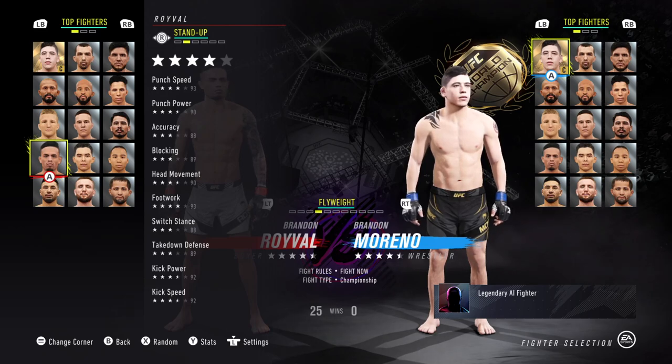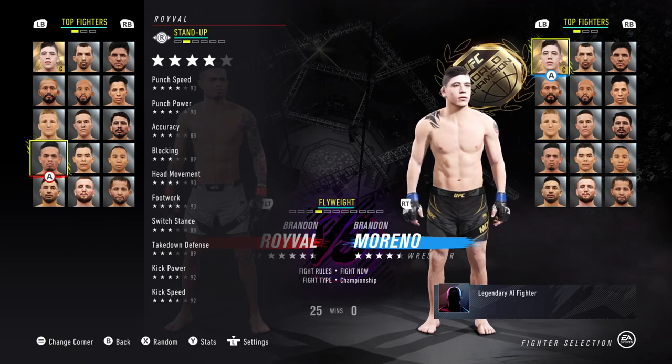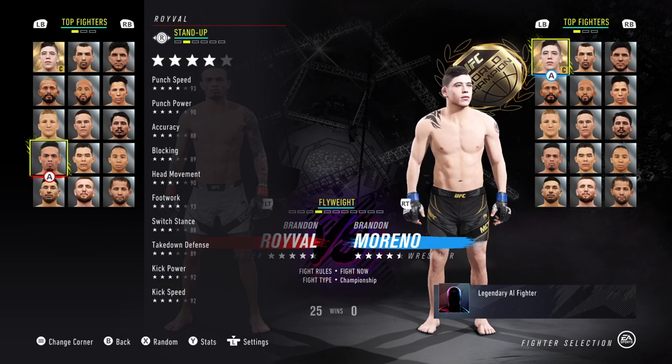He has 4-star striking. He has 93 punch speed, 90 punch power, along with 88 accuracy and 89 blocking. I really don't know what to think of the whole boxing label on him. He does have 93 footwork, so at least he won't be sluggish around the cage.